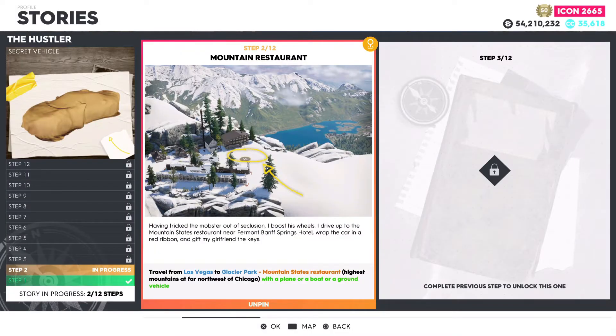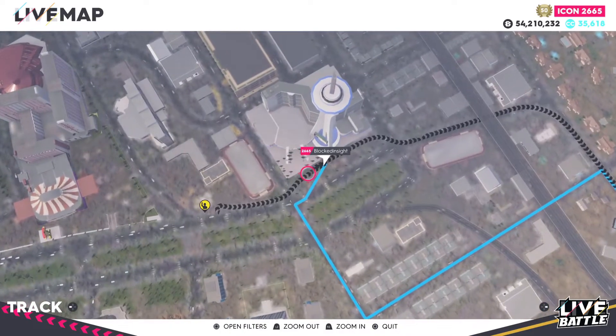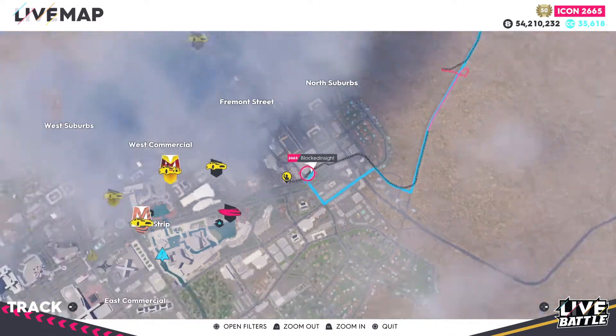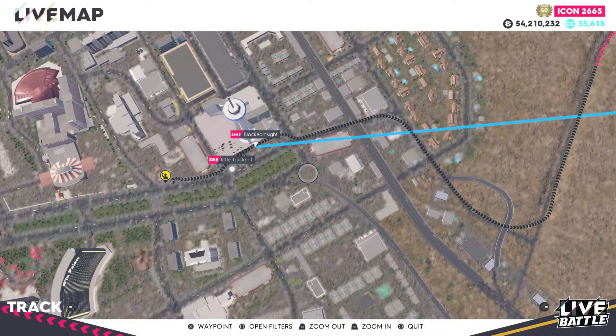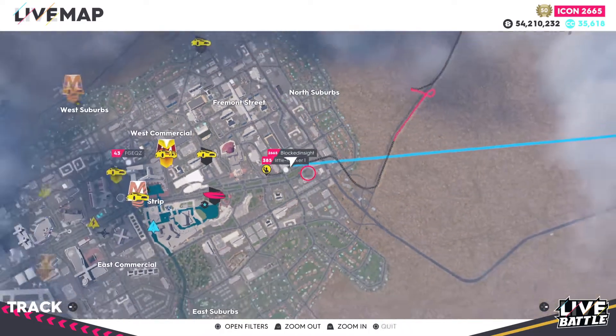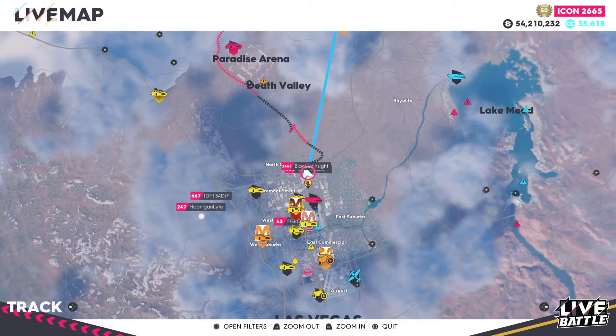Moving over to step number two: Mountain Restaurant. Travel from Las Vegas to Glacier Park mountain state's restaurant, highest mountains at far northwest of Chicago, with a plane, a boat, or a ground vehicle. For step number two, you'll have to leave from the Las Vegas area — I recommend leaving from the Comet Tower. In a vehicle it will be 28 miles away. A plane will be about 16 miles away, and you can fly straight there instead of going around all those crazy roads.